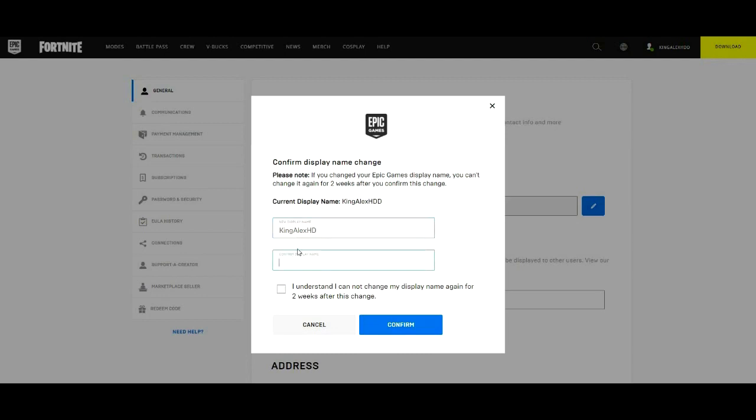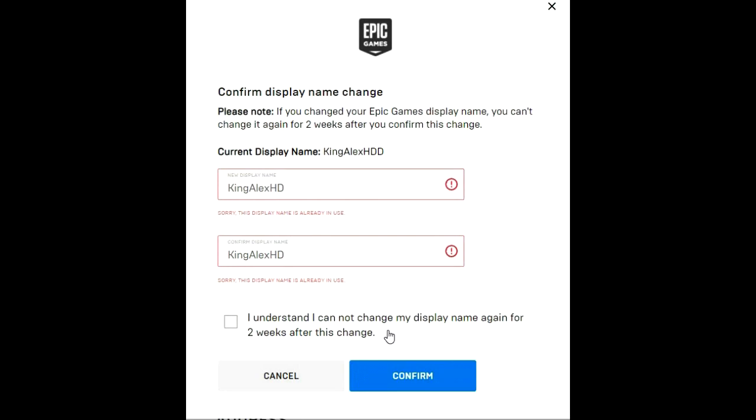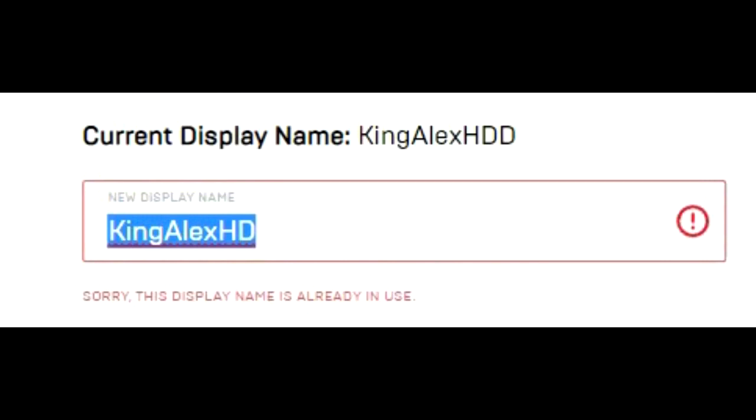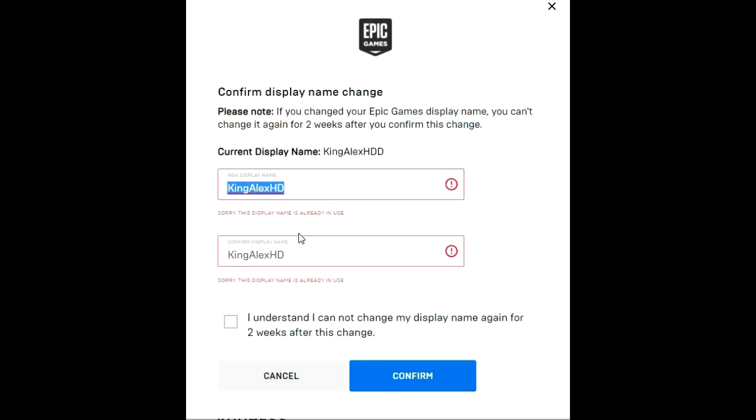Confirm the name by typing it again — King Alex HD. Then click on 'I understand I cannot change my display name again for two weeks after this change,' check that box, and click Confirm. Now this can happen: it may tell you the display name is already in use. I already have this name on my other account. If that happens, you'll need to choose a different name.